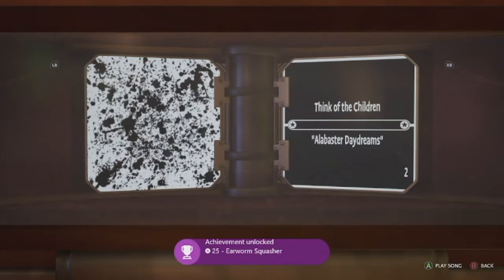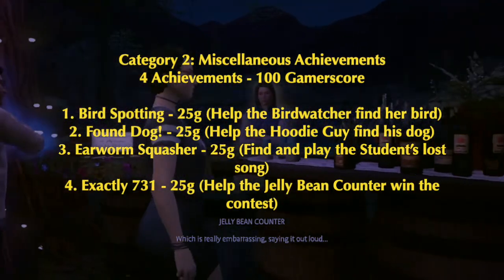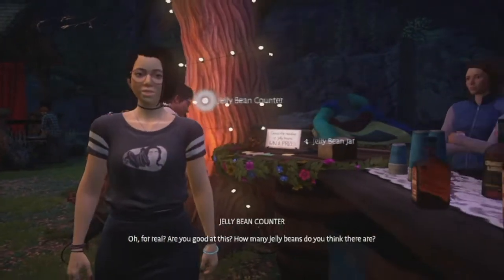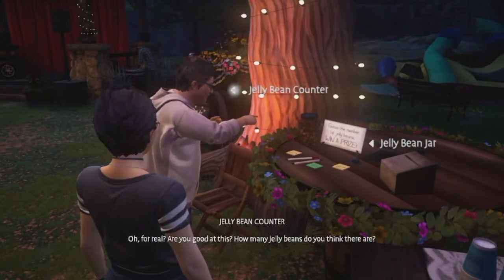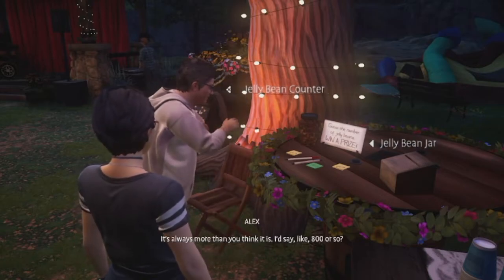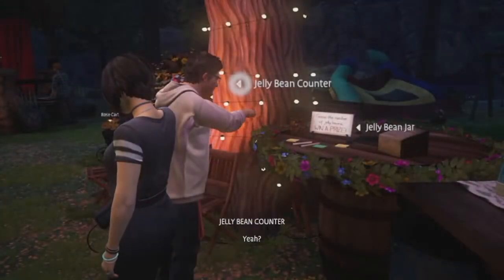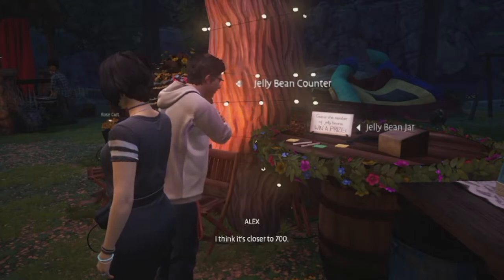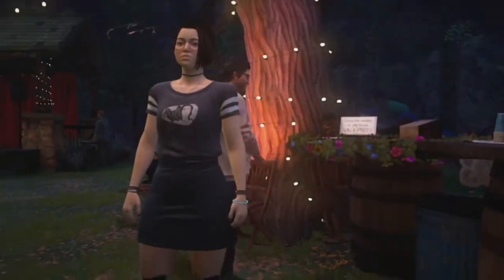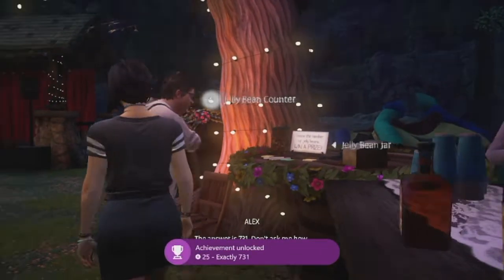The last miscellaneous achievement is Exactly 731 — 25 gamerscore — helping the jelly bean counter win the contest. During chapter four at the festival, talk to the guy counting jelly beans and give him the option 800. Then scan the lady behind the counter, choose the option 700 when you talk to him again, scan the lady once more, and she'll give you the answer 731. Talk to him again and choose the answer option.